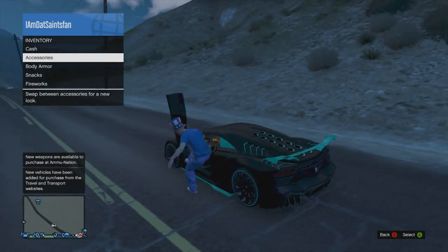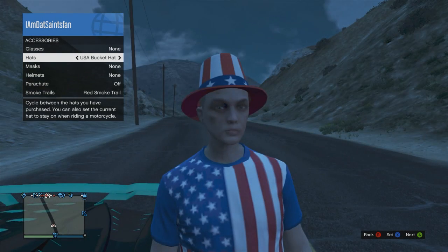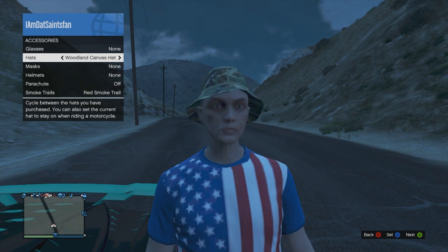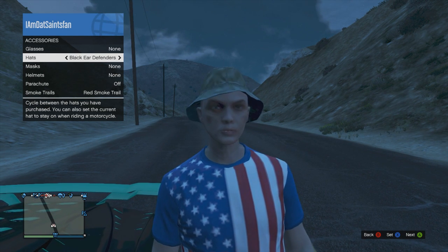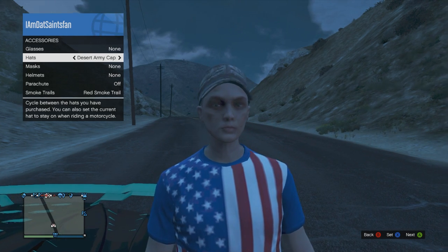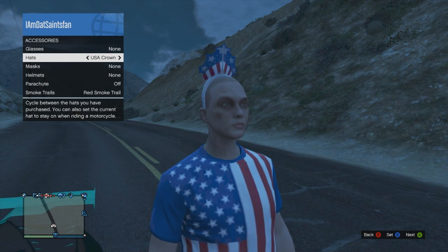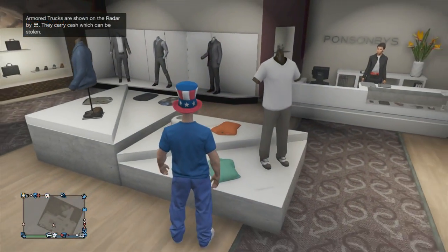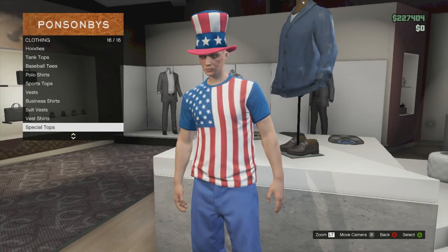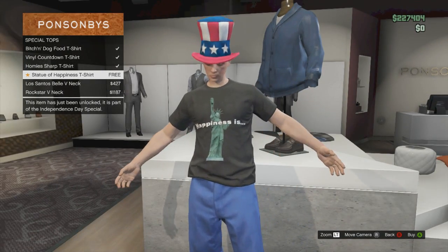When you go back to your main character, go to accessories, then go to hats, and check if any of the beer hats are there. If they are not, you need to do this again. They also sometimes may spawn in your wardrobe in your apartment, so go check that too before you do anything. Like I said, the first time I did this I got the shirt. To get the shirt, go into a clothing store and it should be in special shirts and it should actually be free.